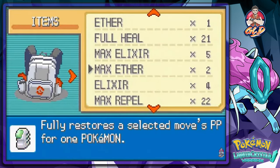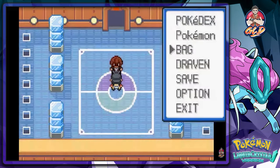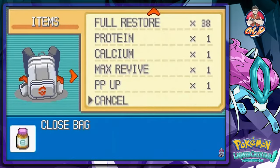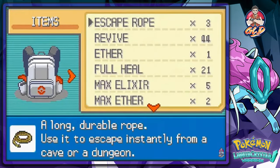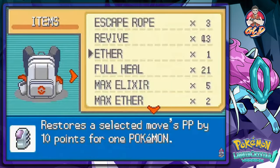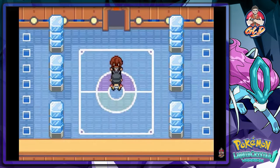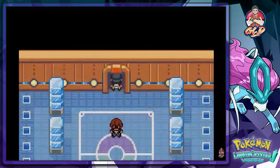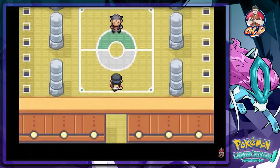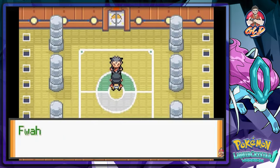They really did a lot with this one - they upgraded their monologues and all that stuff. I'm not gonna use that revive yet, so that's a good thing. Hyper Potion right here, okay. Let's go right ahead and take on the next Elite Four trainer, that is Koga, and I do have the right Pokemon for this.